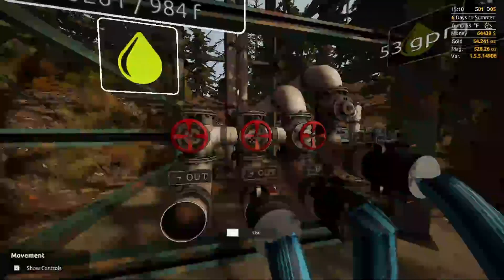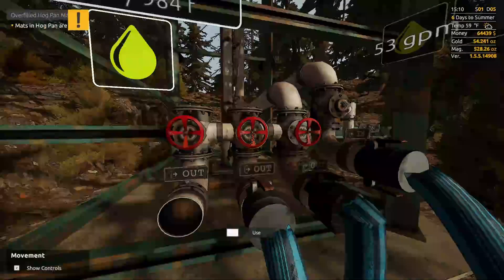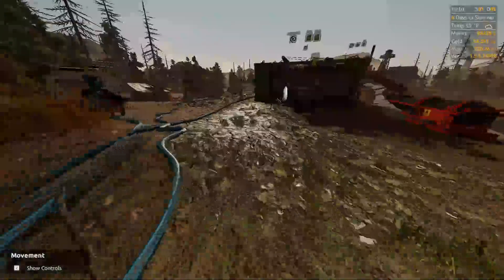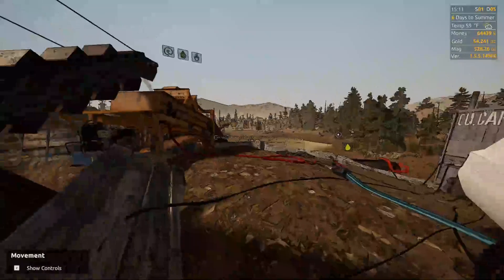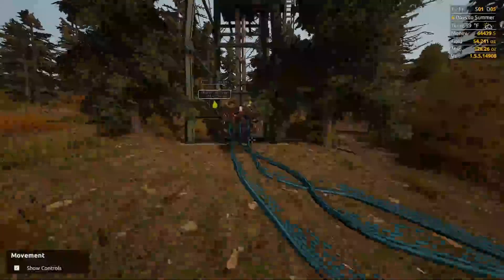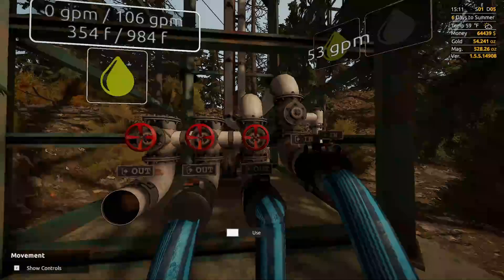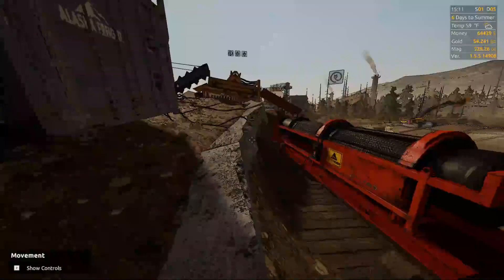I'm just going to come over here because once I get my mats full, I've got to turn the water off first, then I'll go ahead and turn off everything else. Otherwise you're losing gold. Come over here and hit stop all. I turned off the water — why do I still have water flowing? Okay, evidently I didn't turn off the water.